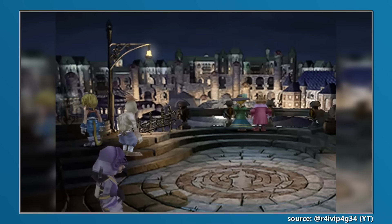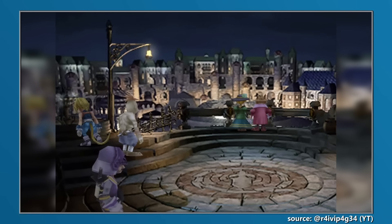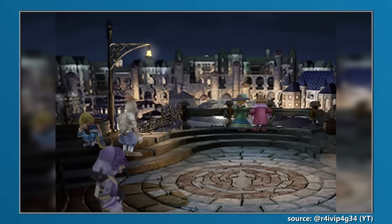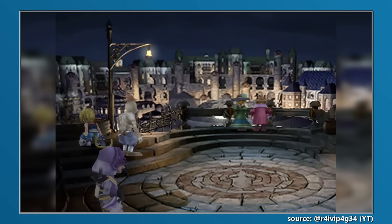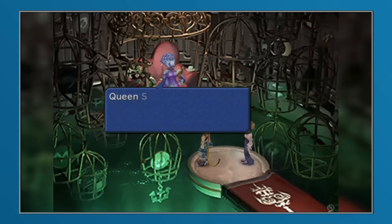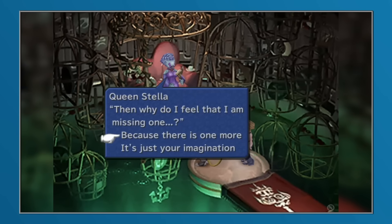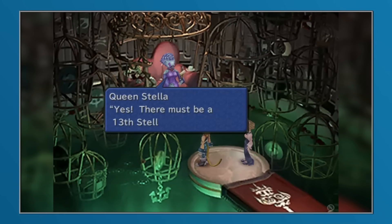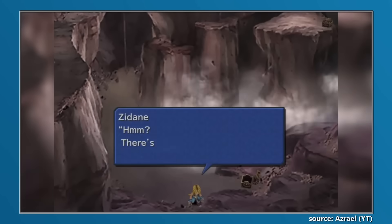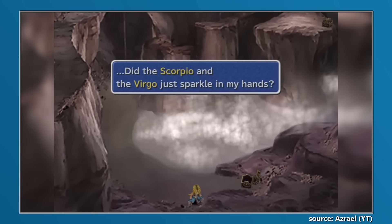Some coins even required the player to interact with the correct location multiple times, like the fountain in Treno, which would only yield the Gemini coin after the player threw 10 gil a total of 13 times in a row. To top things off, after collecting all 12 of the zodiac-themed coins, players would then have to decipher the clues found on each of them to locate the 13th hidden Ophiuchus coin, a location which just so happened to be the same as the Scorpio coin.